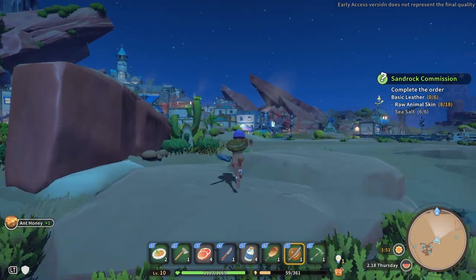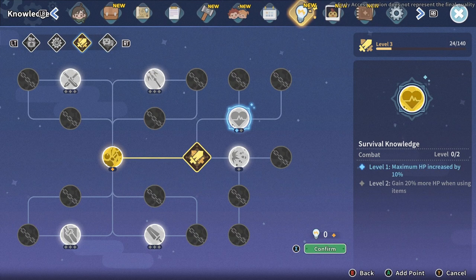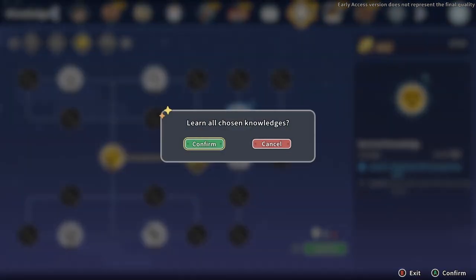When you see the flashing light bulb at the bottom of the screen, it means that you have points to add to your skill tree. So be sure to increase your skills as often as you can.